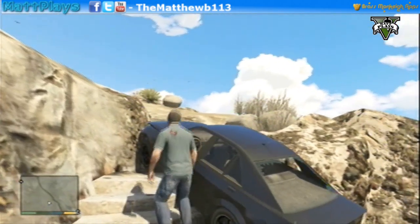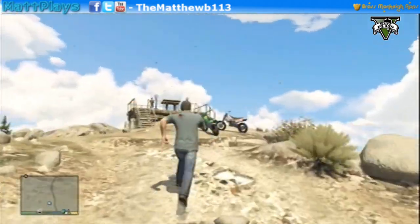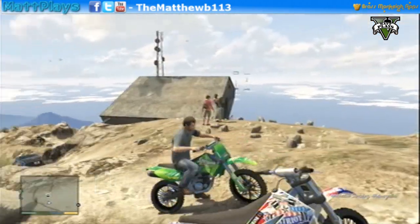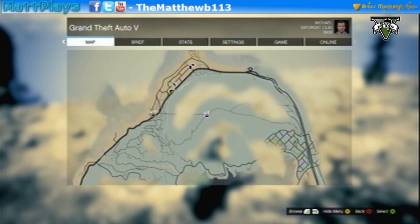Alright, so here we are at the top of Mount Chiliad and there's pretty much always two dirt bikes that will spawn up here. I'm going to choose this green one right here, and there's a ramp going off at the end of the mountain. You can attempt to do a backflip, but my first time you will see that I pretty much failed at it. And here we go.